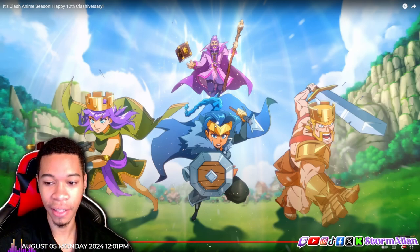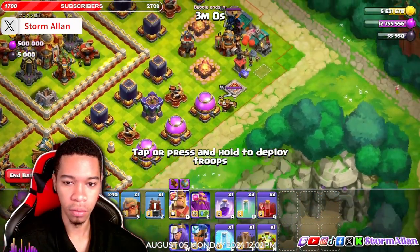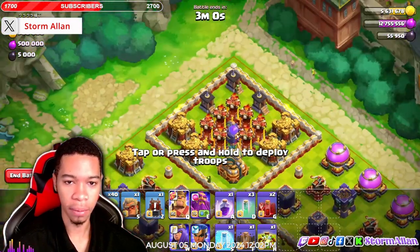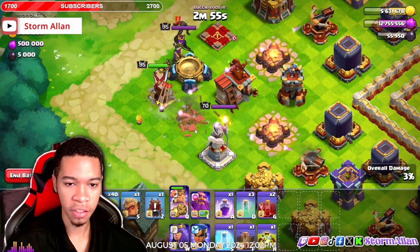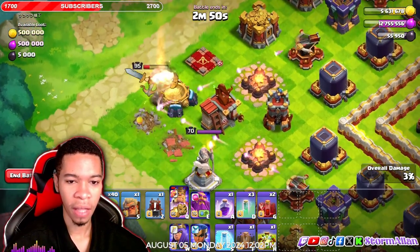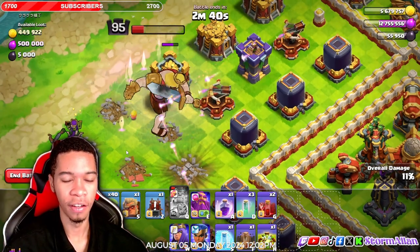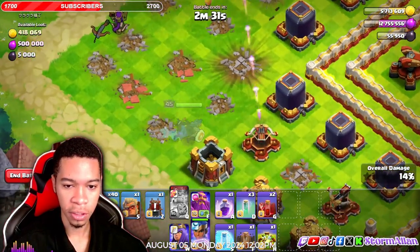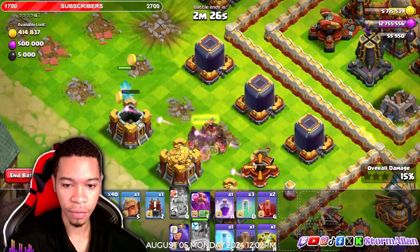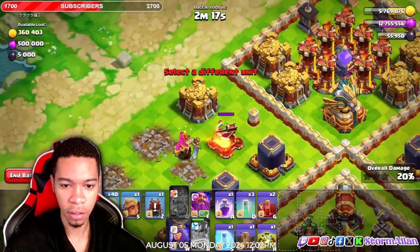Next up we got the Barbarian King. He's looking muscular, but again there's just something about the skin I don't like. I don't like the running animation — I feel like they could have done him more justice there. The attacking animation isn't the best either. It doesn't scream anime to me. I feel like they always do some weird stuff to the Barbarian King — they make him look very not serious, like a gag character. The Royal Champion though — she looks way better than the Barbarian King, and her animation is smooth.